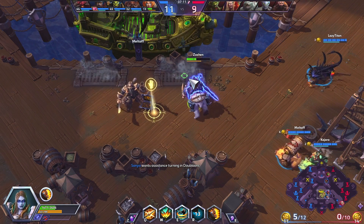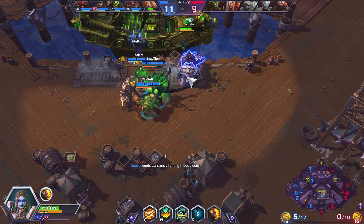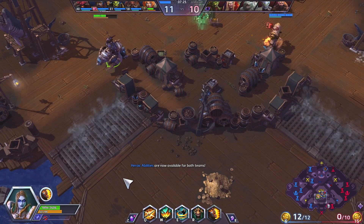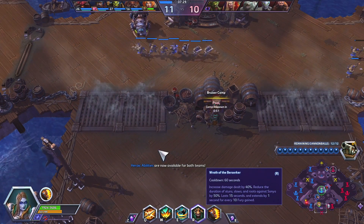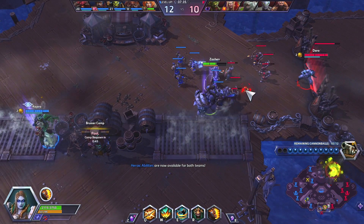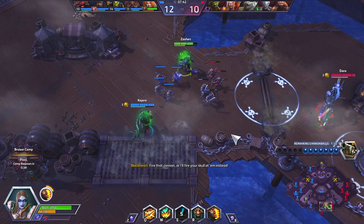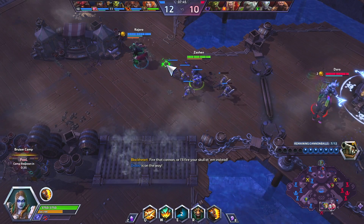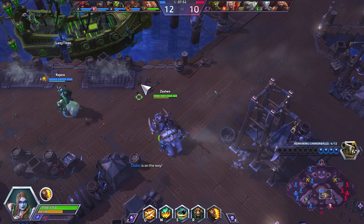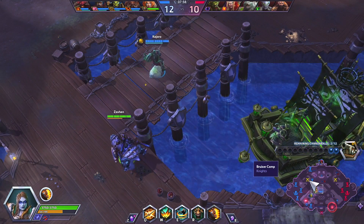Let's ask our team to turn in. We do have a level advantage right now, we have our ultimates and they do not, so this is a perfect time to get a free objective and hopefully increase our advantage by taking out a few structures. Notice our Wrath of the Berserker is already up once again — the cooldown starts the second that you use it, so if you can keep it up for 40 seconds by attacking things it will actually be off cooldown by the time it runs out.